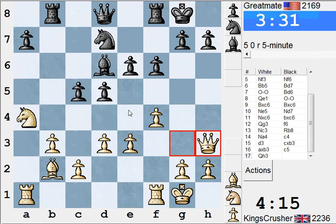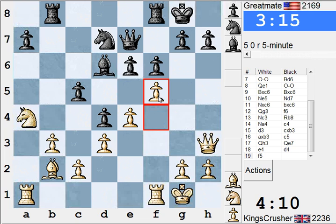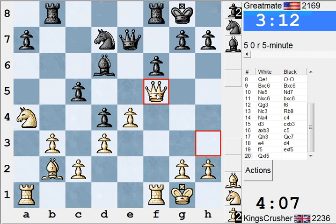Then maybe e4. Play e4 here, try and fix down these pawns somehow. If I move the rook, play e4. What about just f5? Try and fix down the pawns. He's keeping that useful e5 square — he can attack my king with Qe5 if he wants. Maybe I'm going to take the check, Kf2.